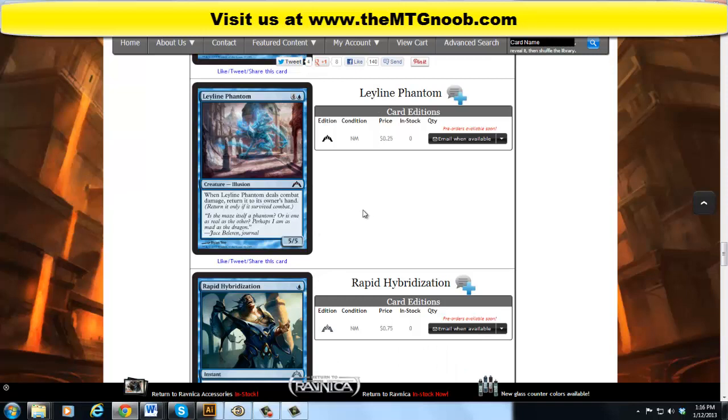Ley Line Phantom — people say this is the worst card in the set so far. My opinion is a little different, but usually when the masses speak they're correct. It's an illusion, costs 4 and a blue, for a 5/5. When Ley Line Phantom deals combat damage, return it to its owner's hand. So you're paying 5 for a 5/5, and it's an illusion without the 'when targeted, sacrifice' drawback, which I like. You have a 5/5 blocker for a turn, you swing with it — if they block and trade, you bounce it back and replay it, and you have a 5/5 blocker again. If they don't block, they take 5. I don't think it's as terrible as everybody's saying, but I'm probably living in magical Christmas land on this one.